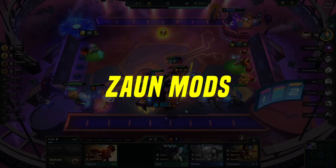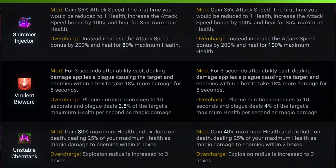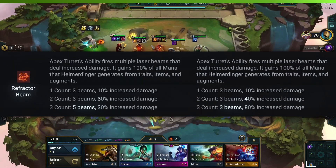And don't forget about those Zon mods. Buffed Zon mods: Shimmer Injector, Virulent Bioware, Unstable Chemtank, and Adaptive Implant are all getting juiced up. Next, there is a buff for the Refractor Beam, which is the new Apex Turret's upgrade for Heimerdinger.